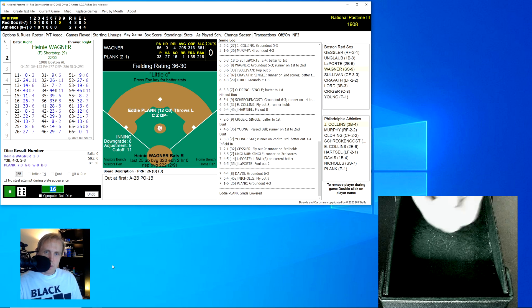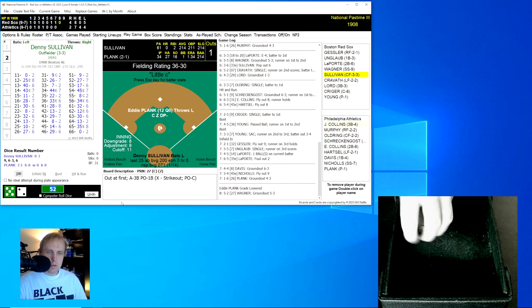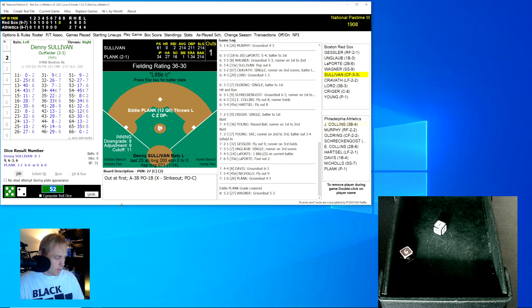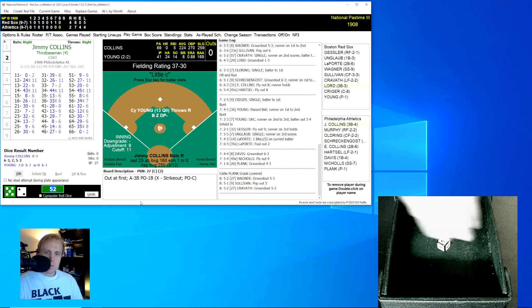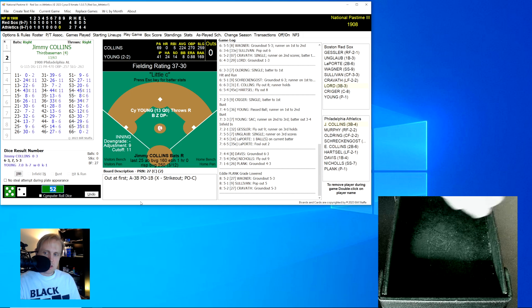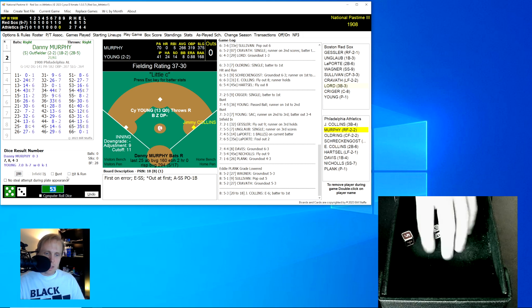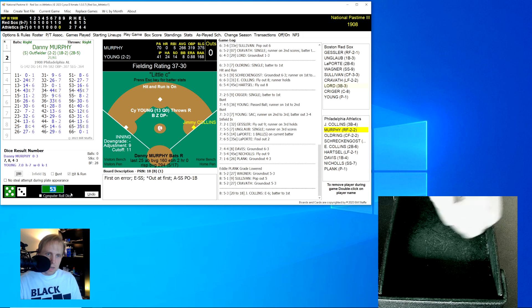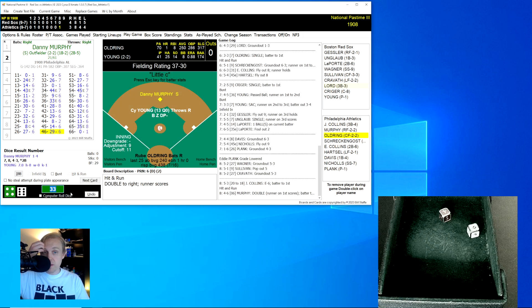Heine Wagner up in the eighth, hitting just under .300. Rolls a 52 for a 27, ground ball to Jimmy Collins at third — one away. Denny Sullivan rolls a 51 for a 9 — pop-up to Jimmy Collins again, two away. Gabby Cravath rolls a 52 for a 27, Collins makes the play and throws to first for the out. Bottom of the eighth: Jimmy Collins rolls a 53 for a 20, changed to 18 — error on Wagner the shortstop, puts Collins on first. Danny Murphy hits a 46 for a 6 on a hit-and-run — double to right field that scores Collins. Murphy comes up big here for the Athletics.